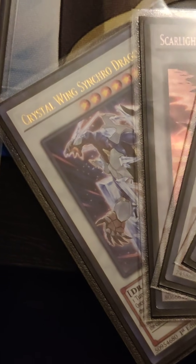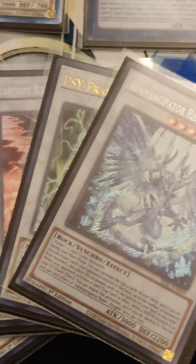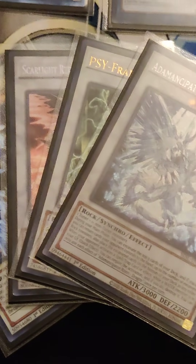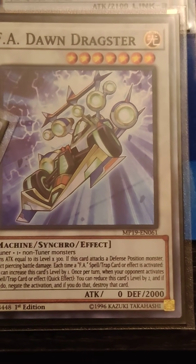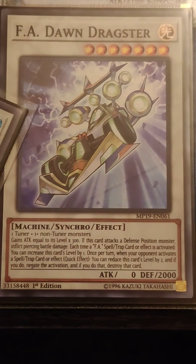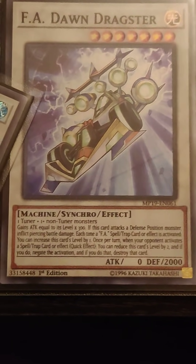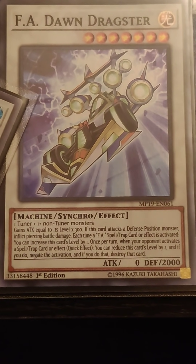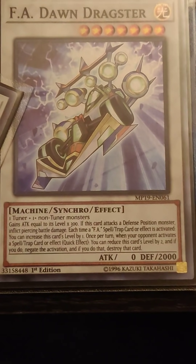Here is an assortment of level 8 synchros I'm running: Scarlight, Crystal Wing, Cyframe Lord, and Dragite. These all have different reasons for being run — they're basically a toolbox of 8s, because I make 8s as consistently as anything else. Finally, my level 7 is F.A. Dawn Dragster — for a similar reason to Crocodragon, sometimes you're just going to make a 7 that isn't Deep Sea Prima Donna. This is a very strong level 7 synchro: it's a negator, it can negate spells and traps, and it has 2000 attack. Some of your combos will actually lead straight to Dawn Dragster, so you might as well have it.